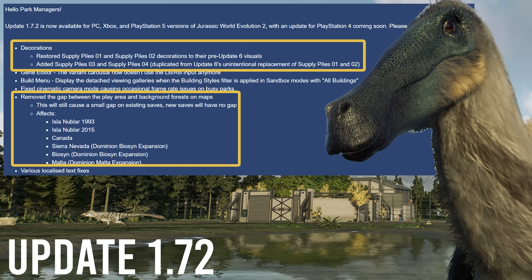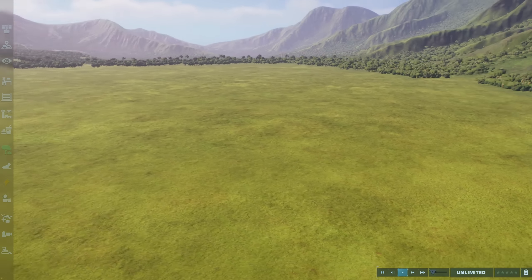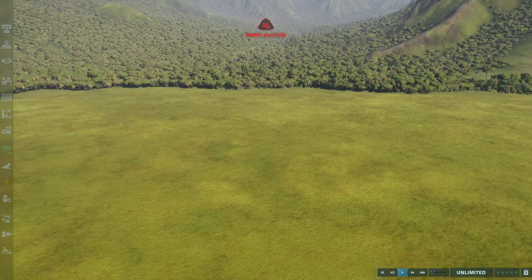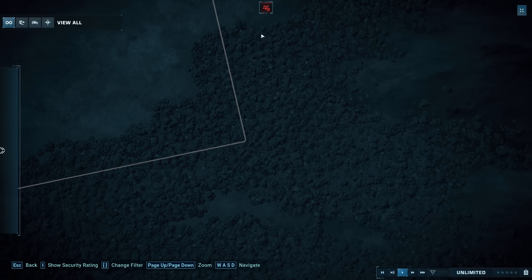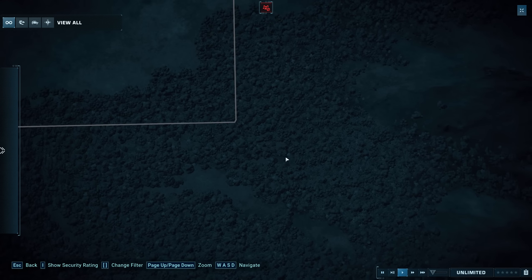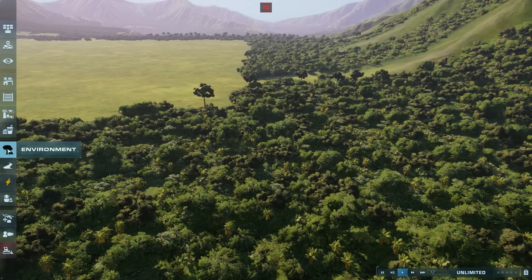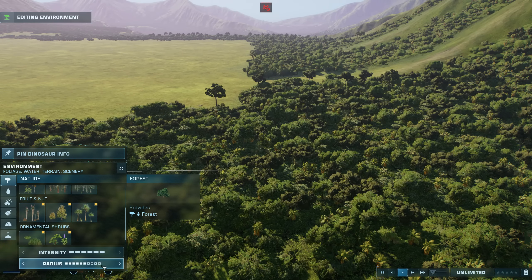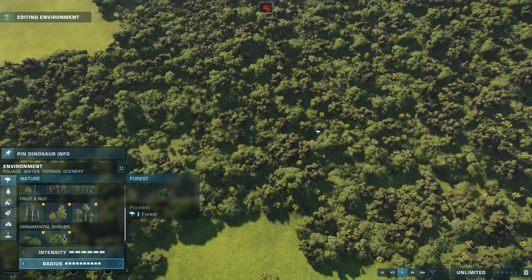We're here on Isla Nublar 1993 and you can kind of see the difference already. If we hop into map mode, as you can see, the map lines now cross into the trees outside of the map as well. In the past, there was basically a line here of just no trees whatsoever, so when you added your own trees at the end of the map, it would then cross into nothingness on the other side.